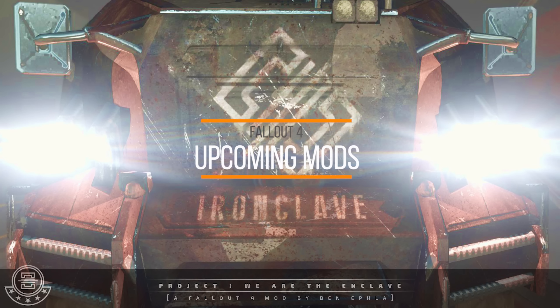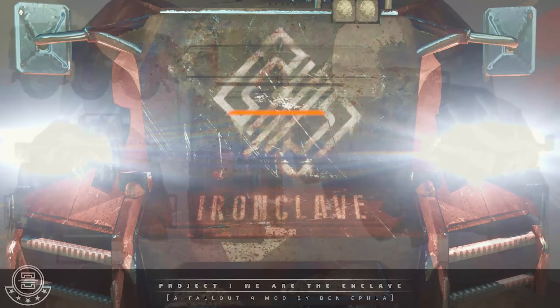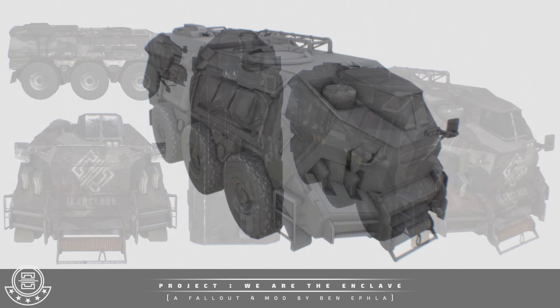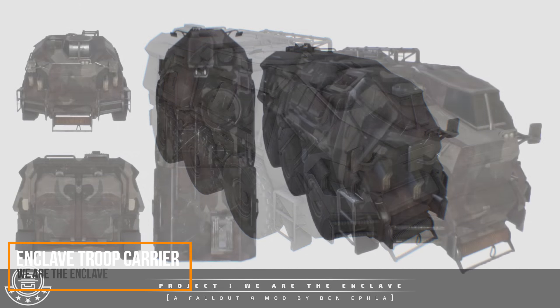To start off this episode of upcoming mods, we actually have some updates to We Are The Enclave. This is a mod I showed you a little while ago — it's basically aiming to add in some Enclave quests and locations back into Fallout 4. What we're checking out now is the Enclave Troop Carrier, which is going to be an APC-style thing meant to hold a bunch of different troops.